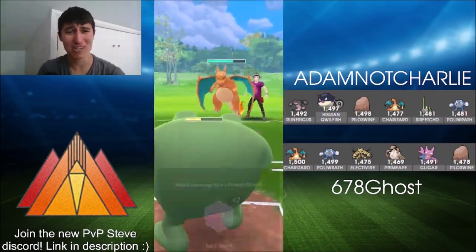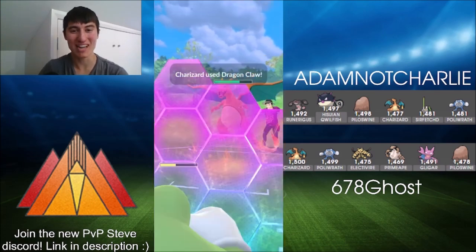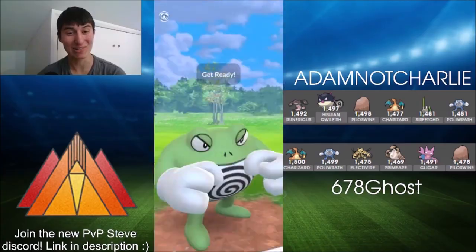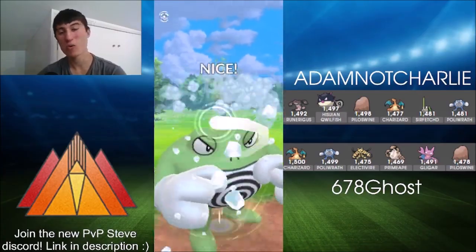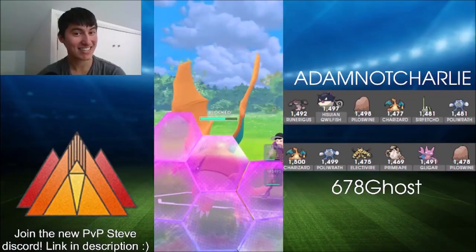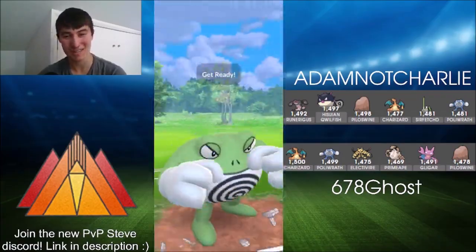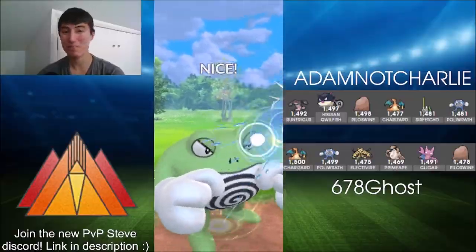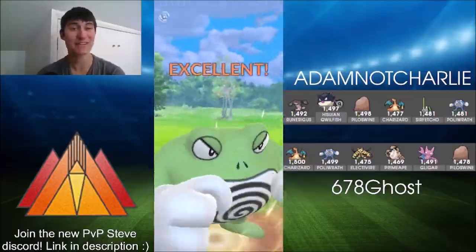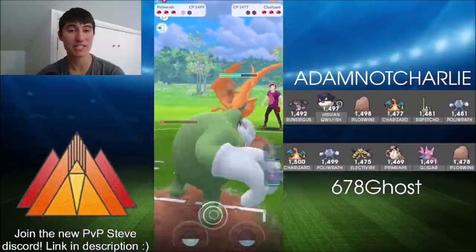The Wing Attacks are adding up more damage than even the Dragon Claw did. Burns the shield there — wants to keep this Poliwrath around and tries to go for the bait. Does he get the shield? He does get the shield — really nice there. Another benefit of the Ice Punch. Going for the Scald now after that Ice Punch bait gave access to a bit more energy. Scald gets that second and final shield from Charizard.